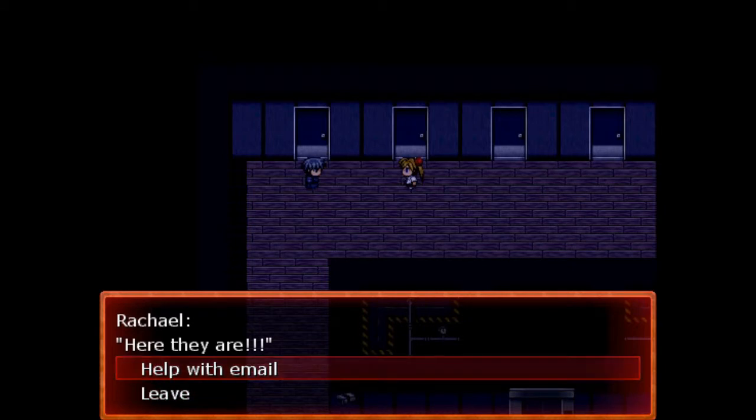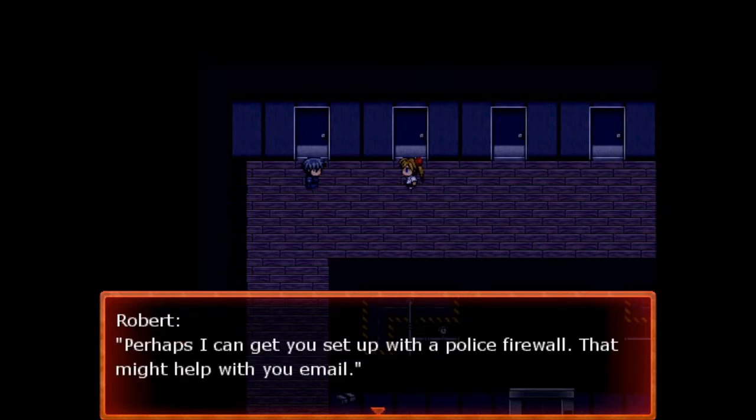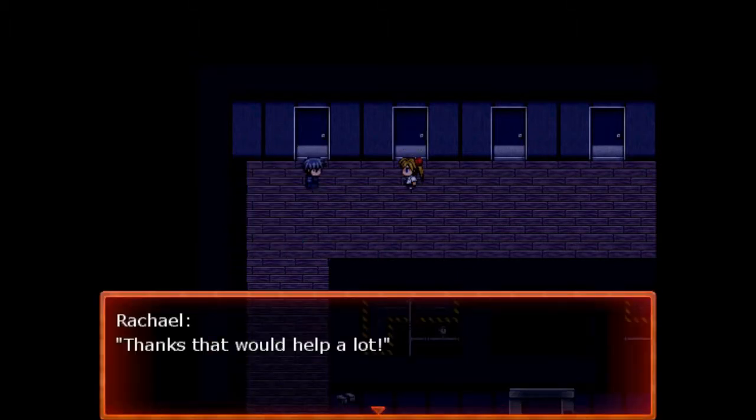do you just leave her alone, or do you volunteer to help her with her email? Her email is acting kind of funny. Pretty much you tell her that you set it up with the police firewall because you're one of the detectives. And as you saw, there was a face right there.